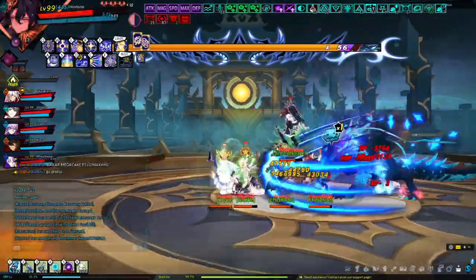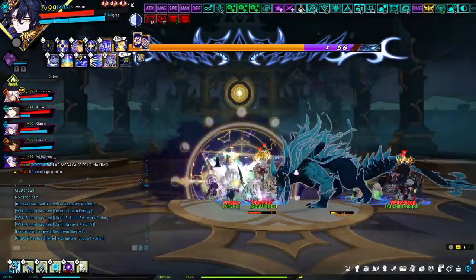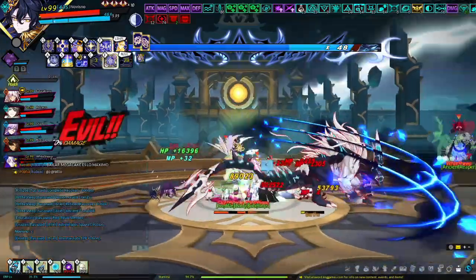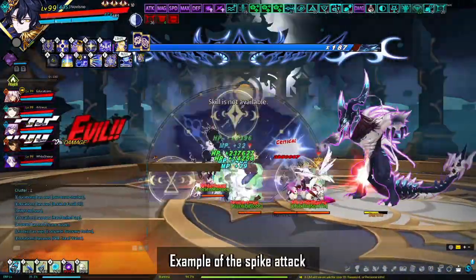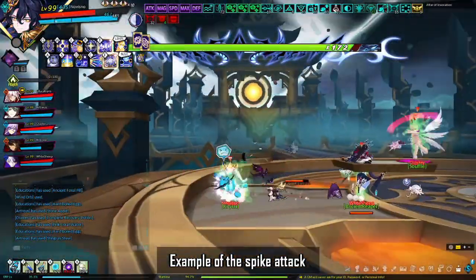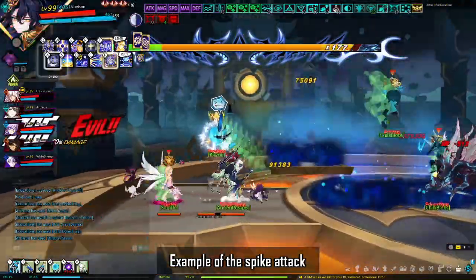The spike attack: Birth rises slightly upwards into Hyper Armor, outlined in purple, and circles appear showing where spikes will come up. Make sure you move out of the way. These cannot be iframed. Birth has various attacks during this phase, but generally if you have a properly built character and good party composition, the spike attack is the main one you need to worry about dodging.